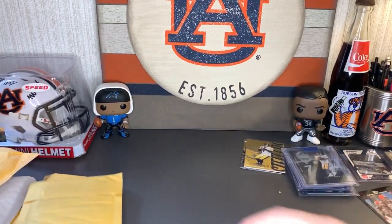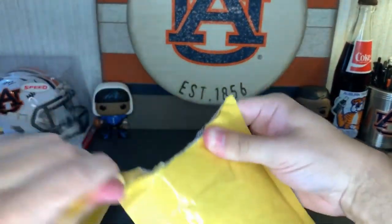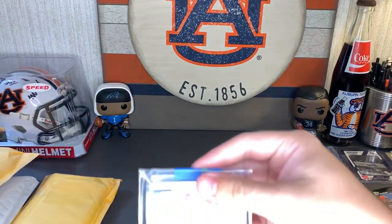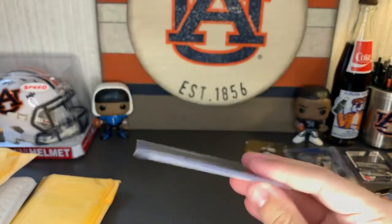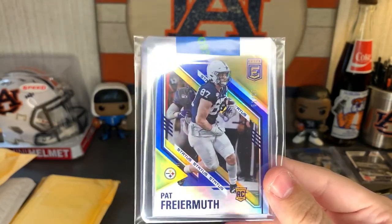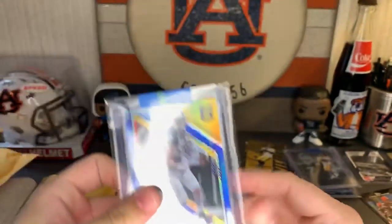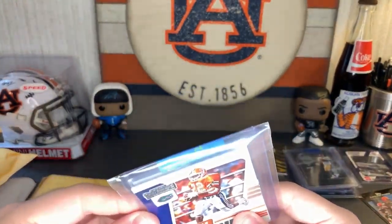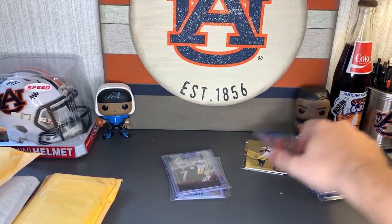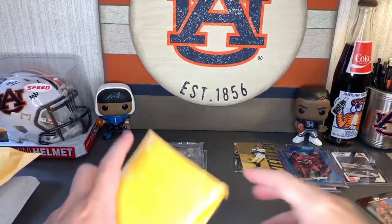Next bubble mailer. This video's going by pretty quick — almost ten minutes and close to done. Here's my other Pat Vermuth rookie card — Status Elite. Status 51 of 87. Beautiful card. I think there are a couple of extras he must have thrown in there as well. We'll open up these one-touches at the end.